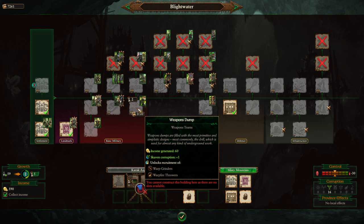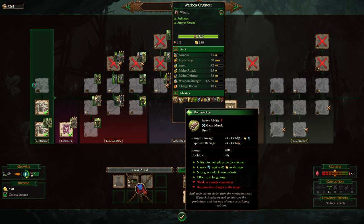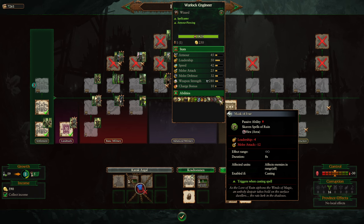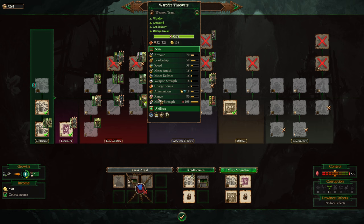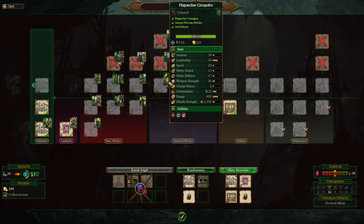The Warplock Engineer is a spellcaster hero that can establish under cities via the Scheme of Doom rite. They have access to Warp Lightning and Doom Rocket among other Skaven spells — focused on killing enemies and debuffing enemy leadership and attack. The Plague Claw Catapult is your standard catapult with a long range, good damage, and a contaminated effect that weakens enemy leadership on hit — surprisingly good at causing routes. It's a solid catapult; bring one or two to a battlefield and you won't be disappointed.